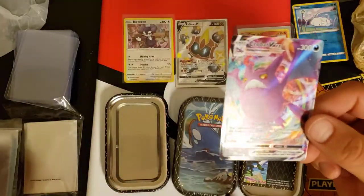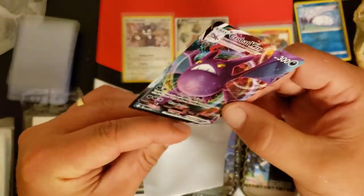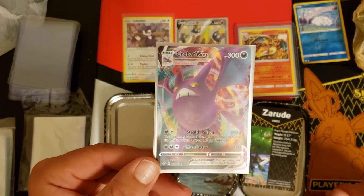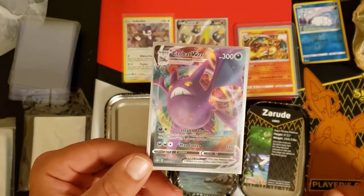Crobat V Max! I had the promo version of this but I did not have this one. That's another one I didn't have — the Phalanx either. We're two for two on cards I needed for the binder. I am stoked — I'm really happy I went back and picked up those last two tins.